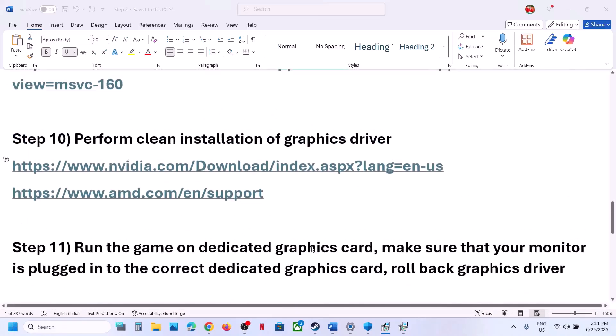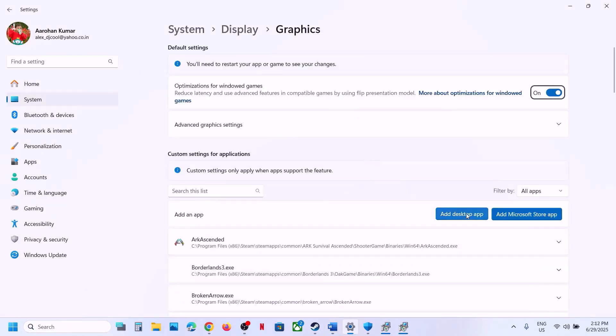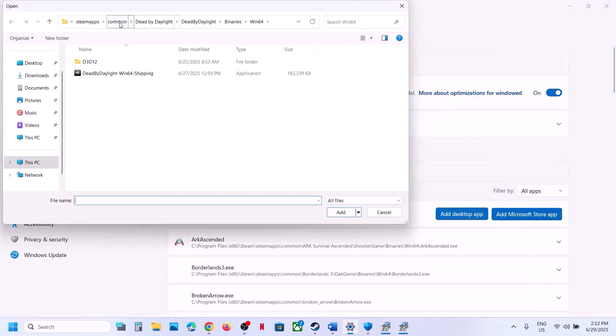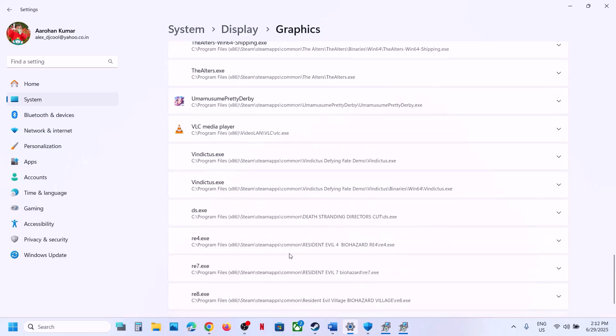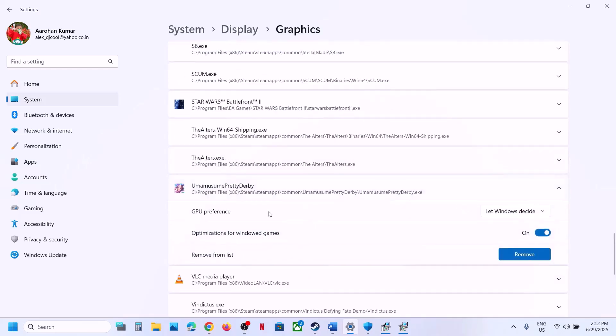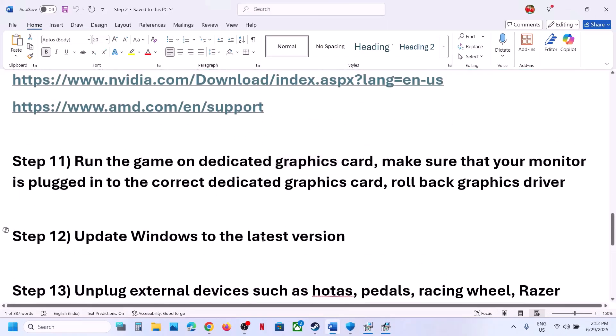The next step is to run the game on the dedicated graphics card. Type Graphics Settings in the Windows search box, click on Graphics Settings, click Add Desktop App, go to the game installation folder, open the game folder, select the game .exe file, and click Add. Once added, click on the game entry, set GPU Preference to High Performance, then launch the game and check.